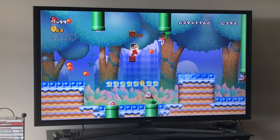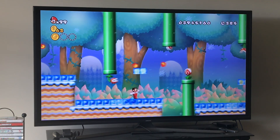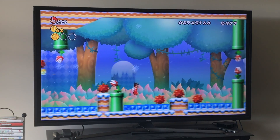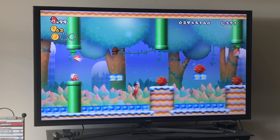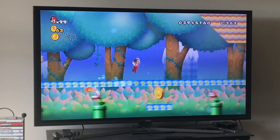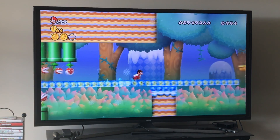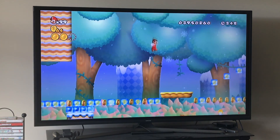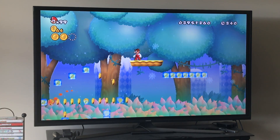Grab your fire flower right here. The first star coin is right there — that's all you have to do. Then jump through here, avoid these enemies. Remember to get this triple jump right here — time it just right. You can only shoot the fireball to the left here, not to the right, because that's the only way to get that star coin. If you shoot to the right you're going to have a bad time. This level is really difficult if you don't know what you're doing.